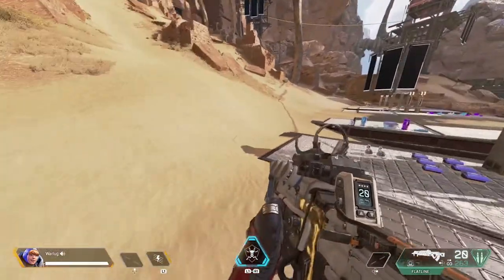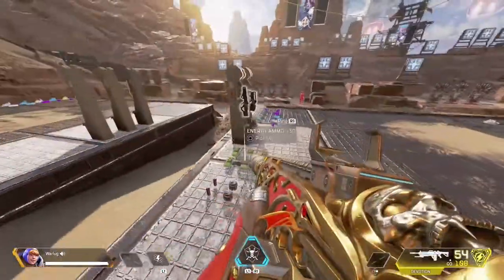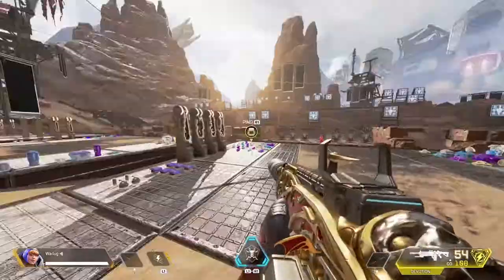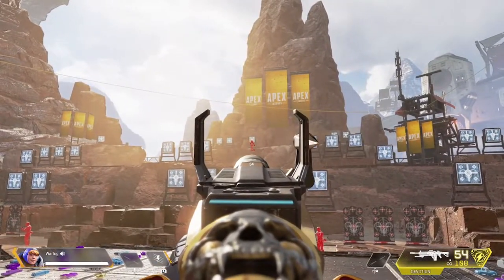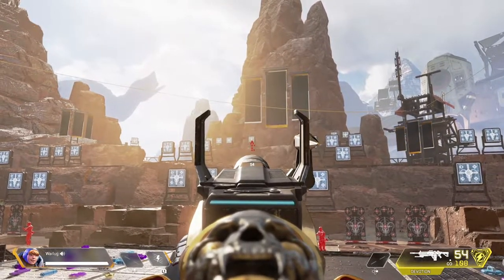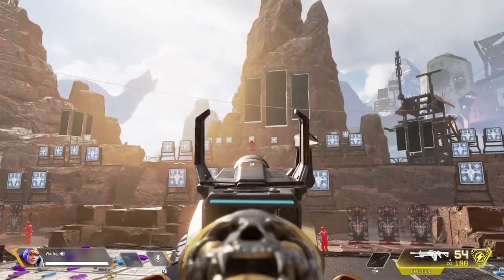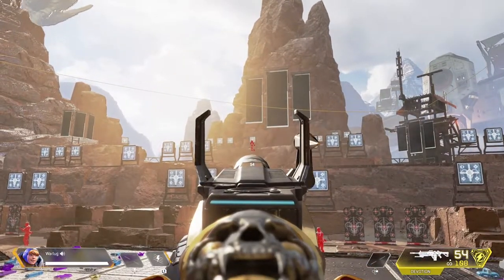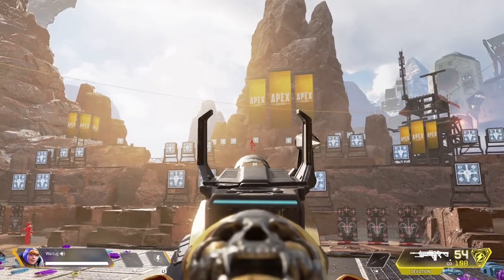The final stage is going to be using the Devotion. Grab 300 rounds of ammo, head back over to the center stage, and we're going to be aiming at the smallest target all the way in the back. The Devotion has some of the worst recoil in the game, and with the fire rate that constantly increases, that makes this the final stage — it's a very difficult one. You're going for three 300-round damage stacks.